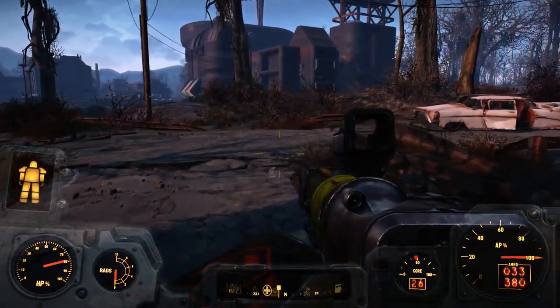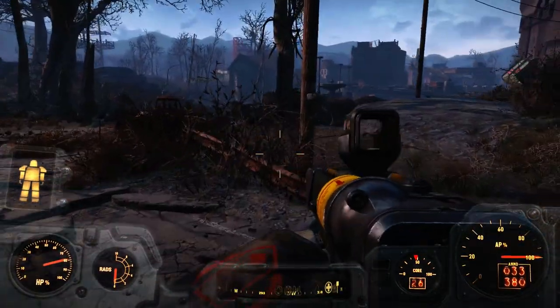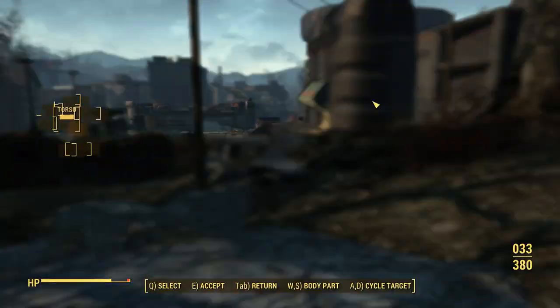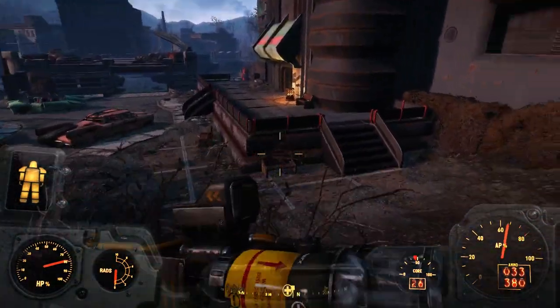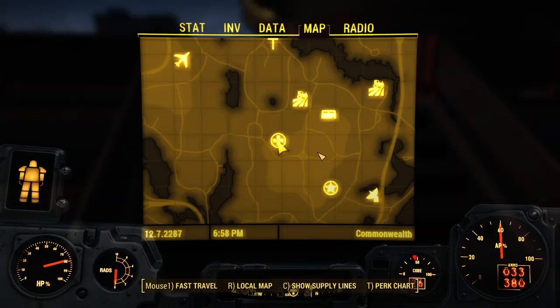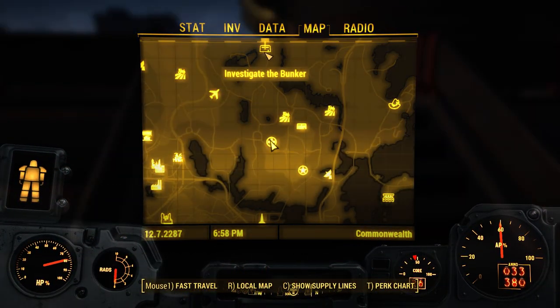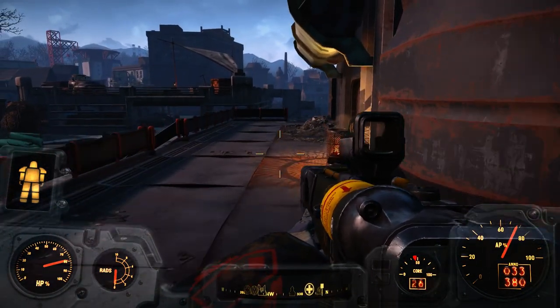Looks like we need to head down this way just a little bit. I love finding power armor and whatnot — I just find it really cool. So now where are we headed? We're headed up. Investigate the bunker. It's a long way to go, actually.